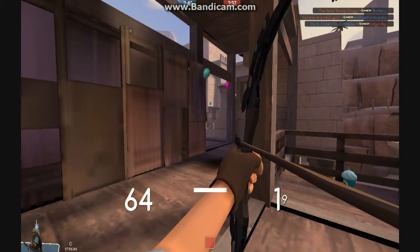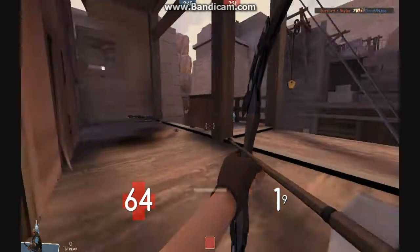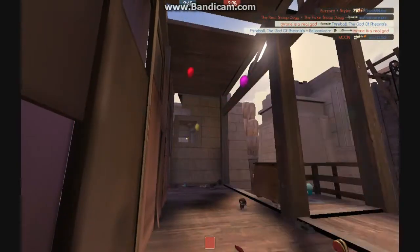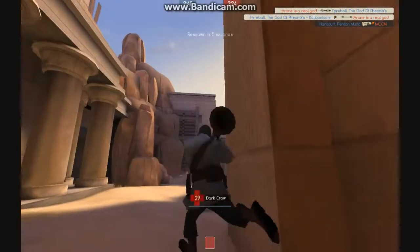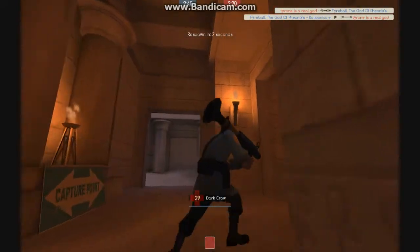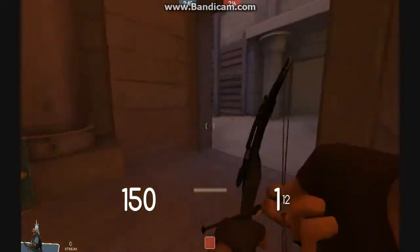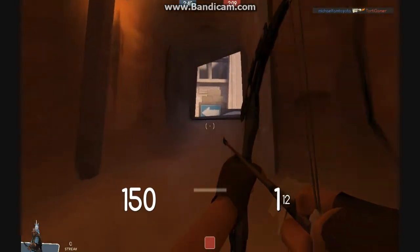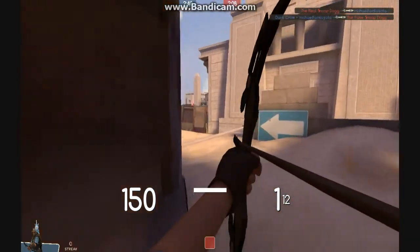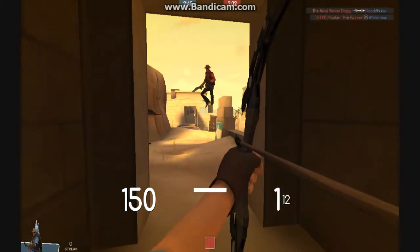I miss that guy — I'm just waiting for him knowing he's going to come around here. There's no possible way he can't come up here. Did you see that? He fired his rocket, and the second before I died I shot my arrow, and he got killed by the damage of his rocket hitting me and my body shot. So we both kind of killed each other — if I hadn't stood there I wouldn't have died, and if he hadn't shot that rocket he wouldn't have died. Kind of weird.